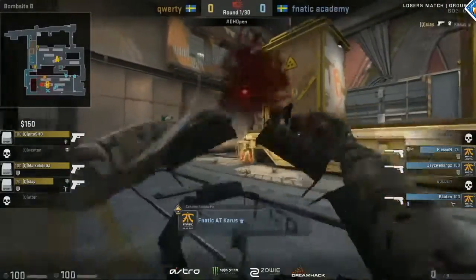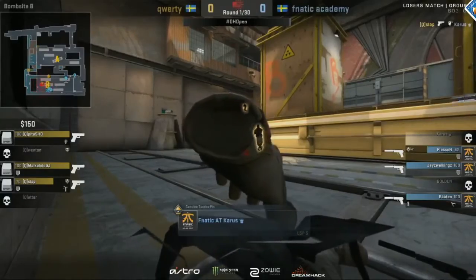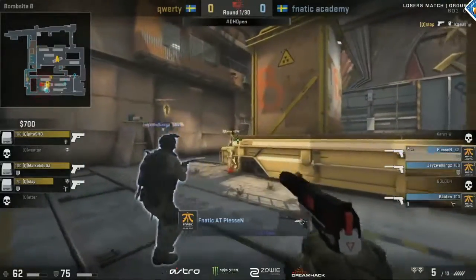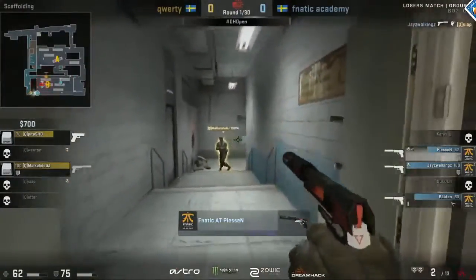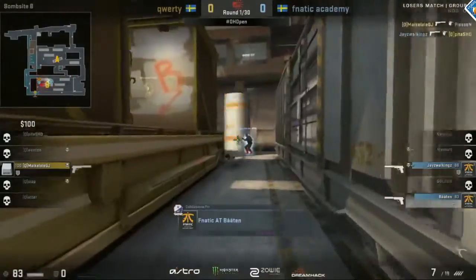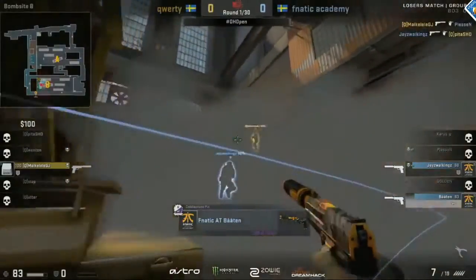It's brought it over to three for QWERTY, but Karras — they let him get very close. Thankfully for QWERTY, Slap is able to handle it, but there's two more on the way and he's not going to survive that onslaught. Jay-Z-Walkings takes him down. Plessen gets very aggressive, but that's managed by Makaleli. Jay-Z-Walkings picks up another kill.